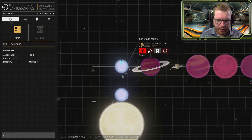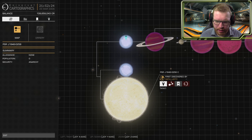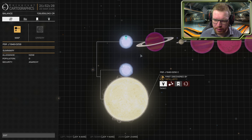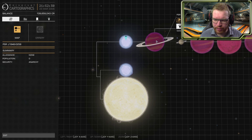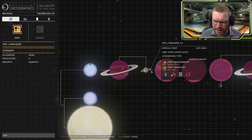It looks like we not only have one neutron star, but we have a second — a neutron star orbiting another star. That is quite interesting. Other than that, I noticed this gas giant when I was scanning looked like it had some pretty massive rings, so it might be worth actually going out and taking a look at that. Here we are.